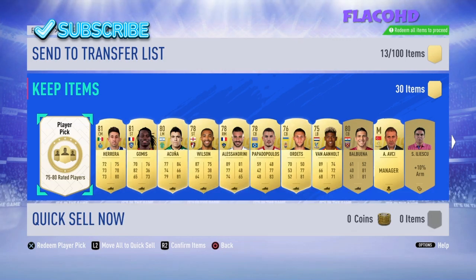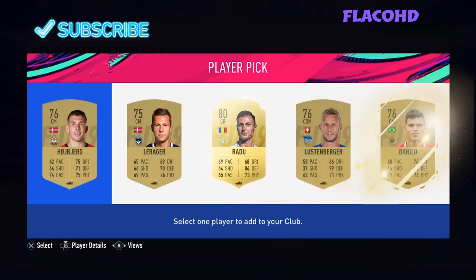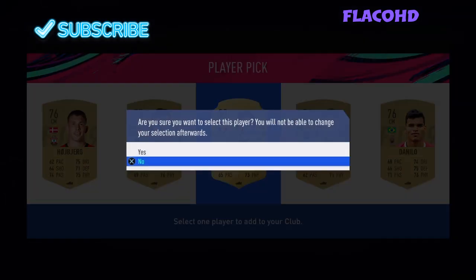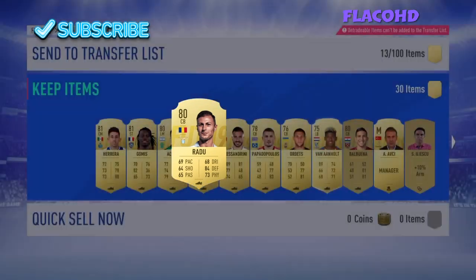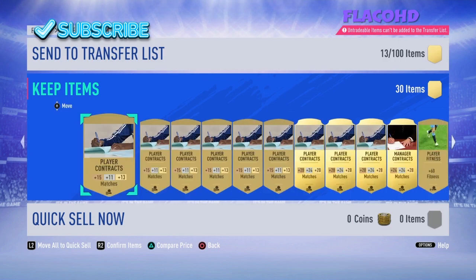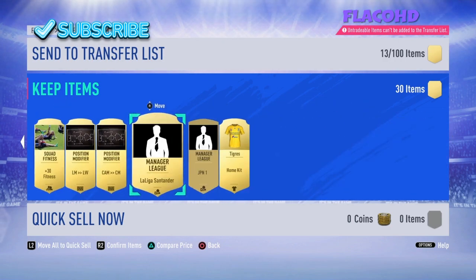We do get a player pick with 75 to 80 rated — not the best, but it is what it is. I'm going to take Radu since it's the highest rated and it's rare. It's not looking good today, really not looking good.